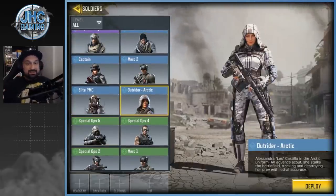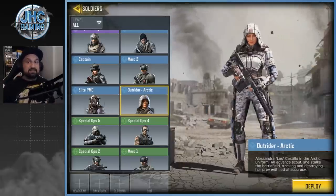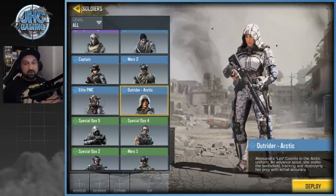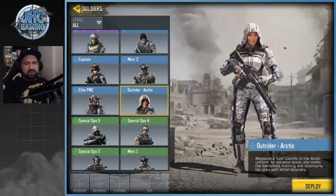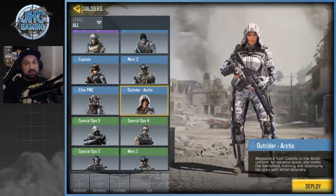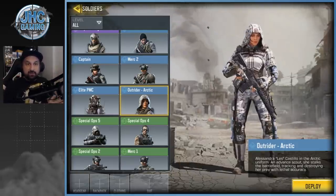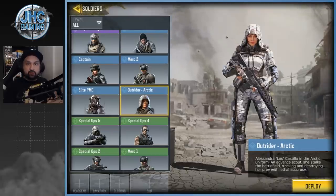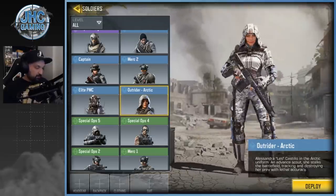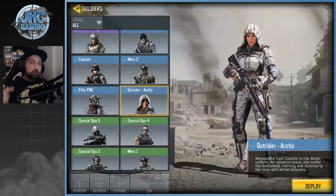Now we start with the rares. First up is the free Outrider Arctic — the very first free female skin in the game, super popular. I posted a video when it came out on how to get the free Arctic Outrider, and I still get comments every day from female players saying thank you. When it came out the face was a bit messed up, but it was reworked recently and it's much better now.